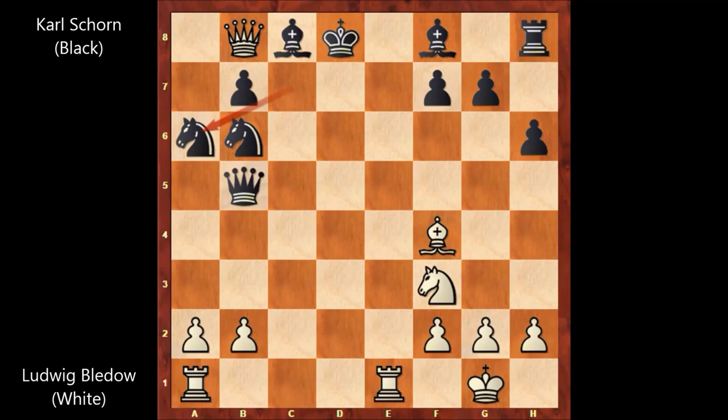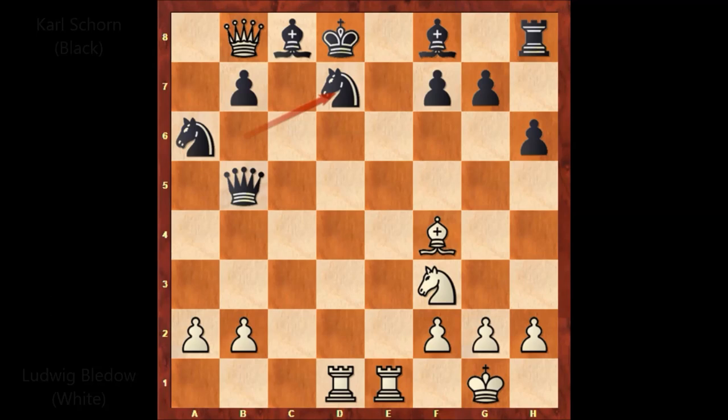Can you find the mating pattern in this position? We have rook from a to d1, that's check. After blocking with the knight, there is checkmate in two moves — a forced checkmate. Can you find the moves? That's why I called this game a perfect example as a chess puzzle for finding the mating pattern. Can you find the forced checkmate? If I give you five seconds — this is not a difficult solution, it's very easy, but can you find it?